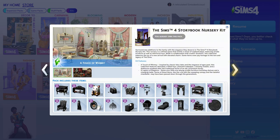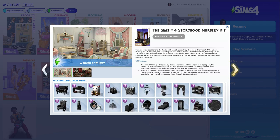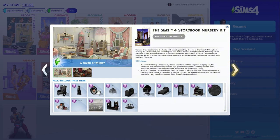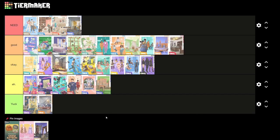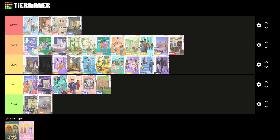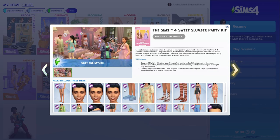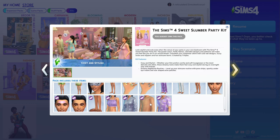Next is the Storybook Nursery Kit. A lot of the items are quite expensive. I did use it seriously — my Sims in Bloom Rose generation sim has this nursery right now, and the items are cute. But I don't think I'll use it all the time; it's not really my style. I'll put it at the top of okay.